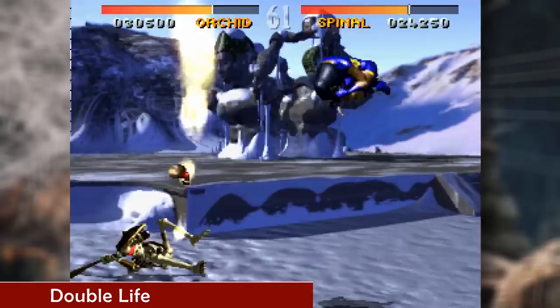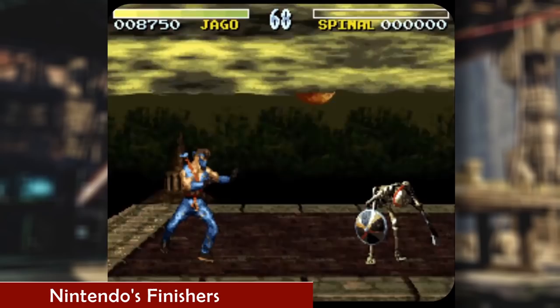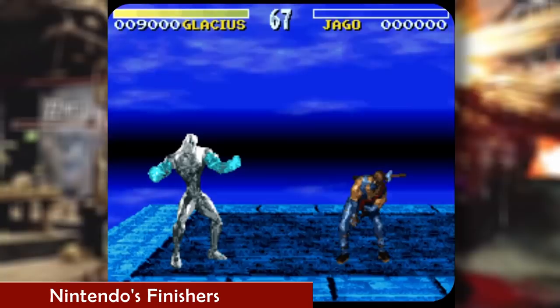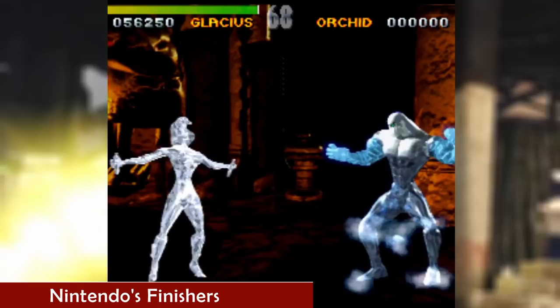Mortal Kombat had previously set the bar for finishing moves, but Nintendo had much stricter policies for their games. So KI borrowed upon the finisher idea and removed all the more questionable graphic elements. Instead, they implemented finishers called No Mercy, which were used in the same manner as Mortal Kombat's Fatality finishers. Instead of blood and dismembering, the characters would disguise or cover their acts, sometimes even blacking out the screen entirely to prevent certain acts from being seen.